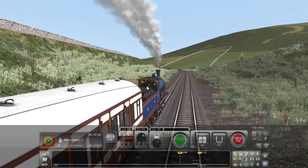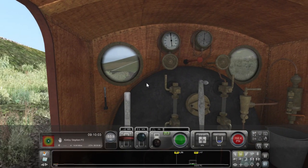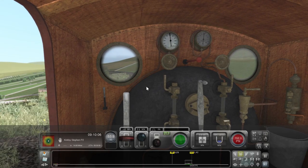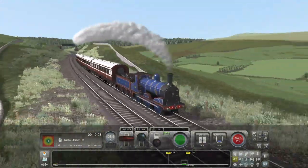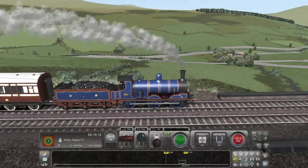53.6 miles an hour is a very respectable number for this loco, which is from the 1870s. Oh look, Dent station is coming up — the highest station on the UK network. Interesting little factoid.